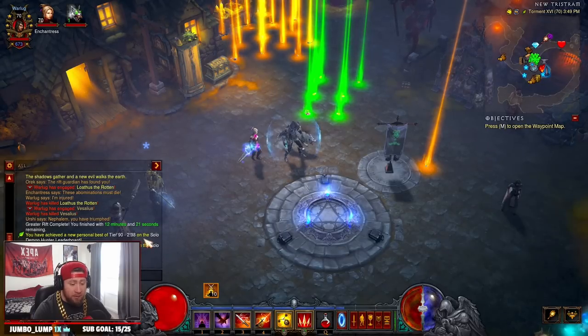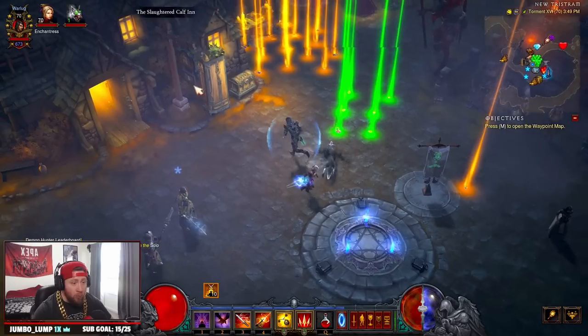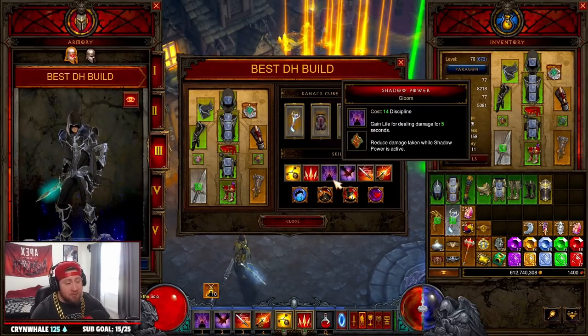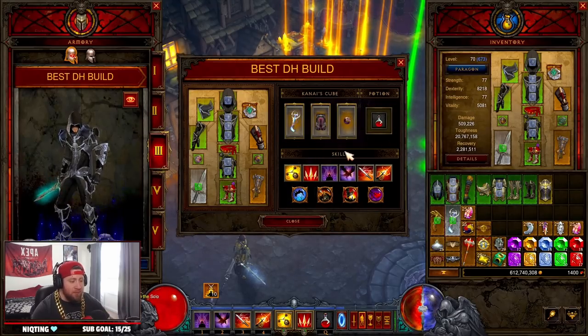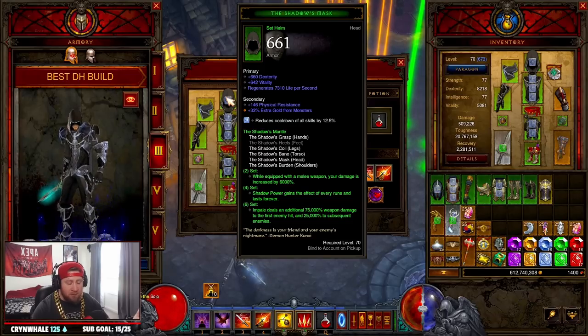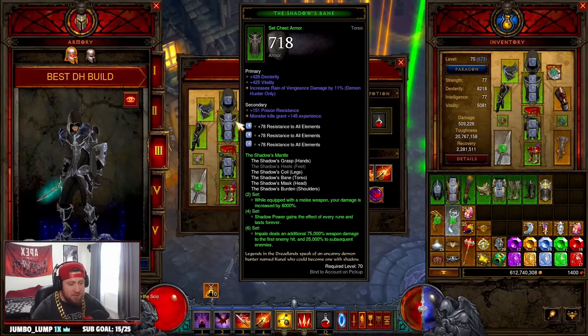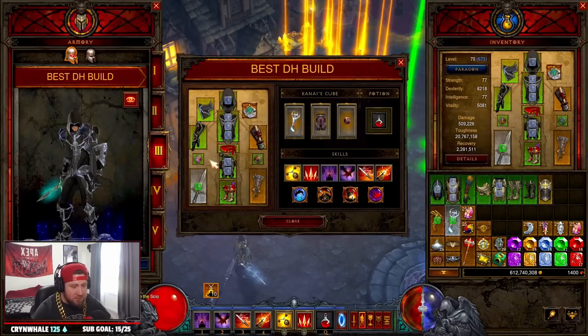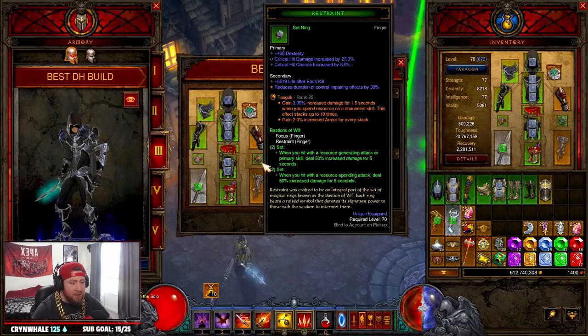Two minutes and 38 seconds on a GR90 with relatively low gear and low paragon. Let's get into the build and everything you guys are going to need to assemble this. This is just a rough take — I kind of put it together real quick. You're going to need all six pieces of the Shadow Mantle set. You have to have this for the increased damage — Impale deals 75,000 percent damage for each through the first enemy, and then 25,000 percent after. So you need all six pieces.